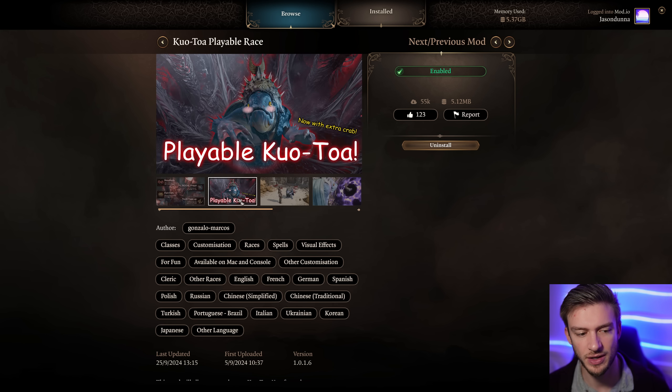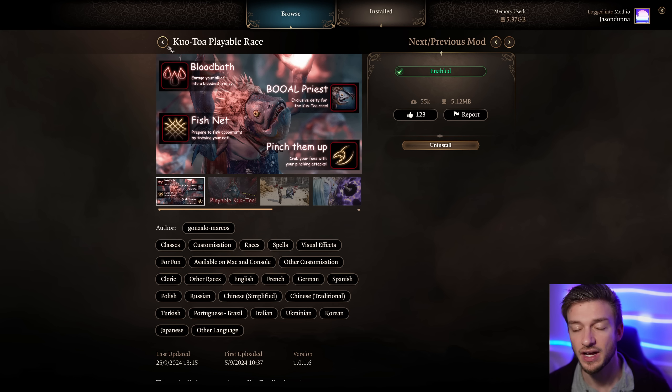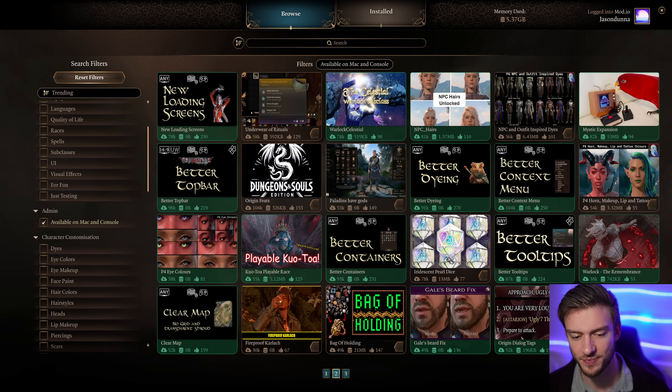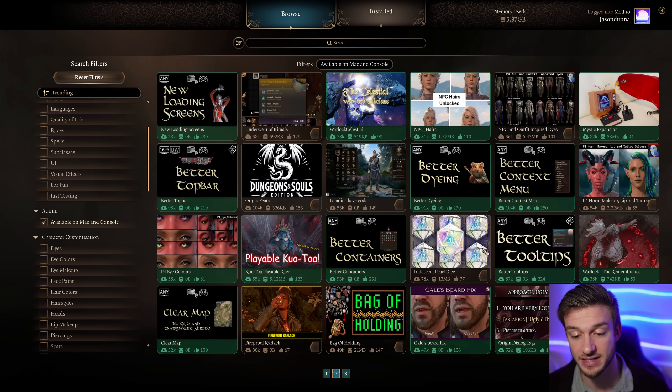Playable Kua-Toa opens the floodgates - things like the Aasimar race are being added soon, there's the Owlin which I've covered in a previous video talking about all the different race mods, and there's a bunch that are just incredible. We also have the Iridescent Pearl Die which looks nice. There are a lot of die mods and there are a lot more coming.